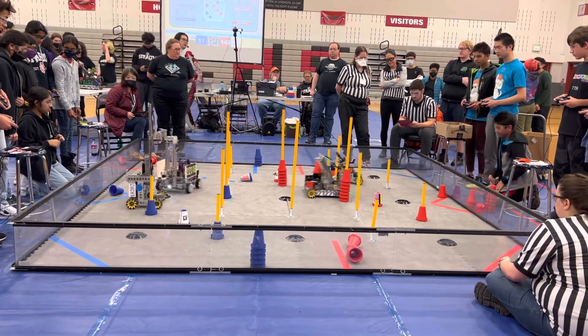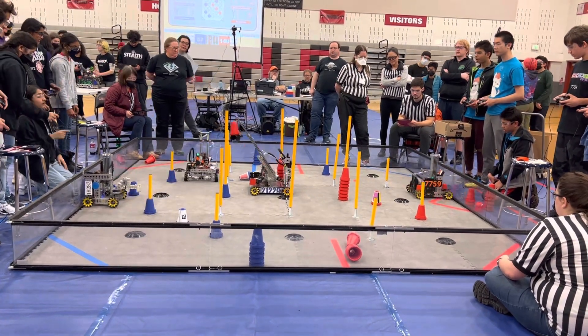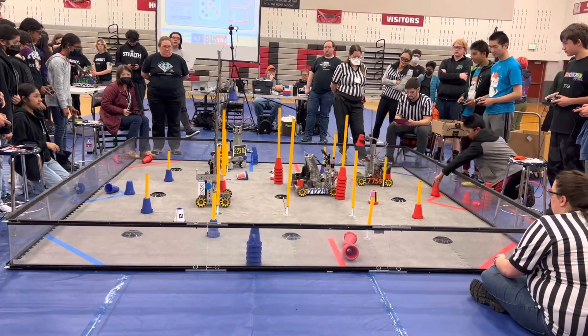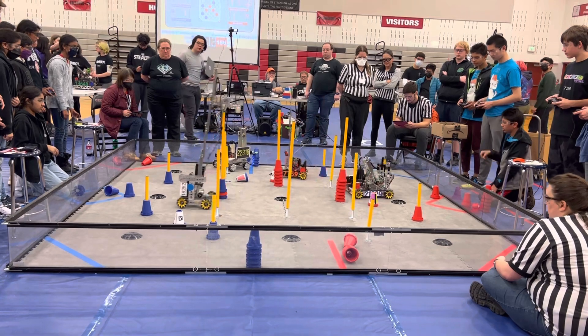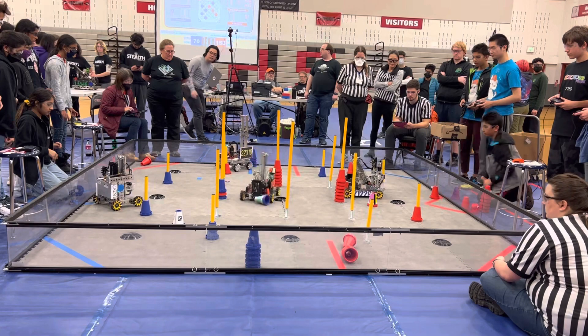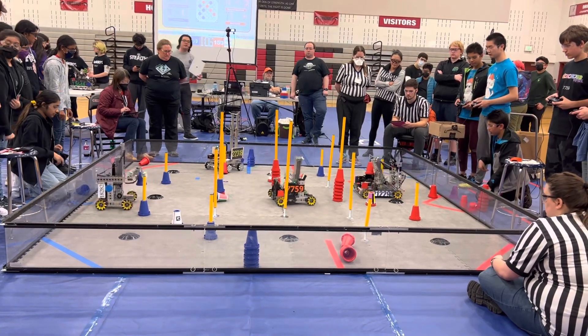7759 decides to bring the red cone all the way to the back of the field to the red terminal. We'll see how this plays into their strategy — perhaps they'll be making a circuit. Quality Control grabs another red cone and places it on the high junction on the blue side of the field. On the left side of the field, 18282, Wired to Spark, quickly contests that with a blue cone, stacking on top and reclaiming ownership of it for now.